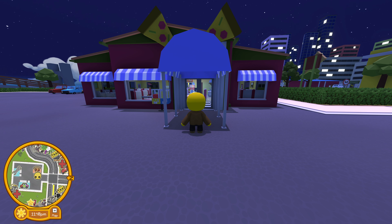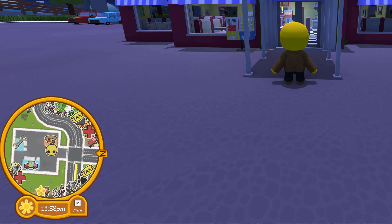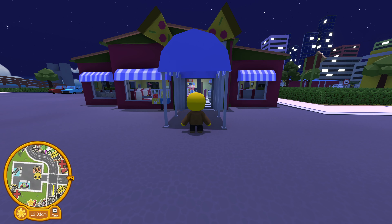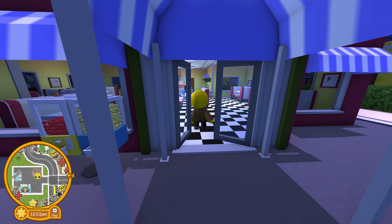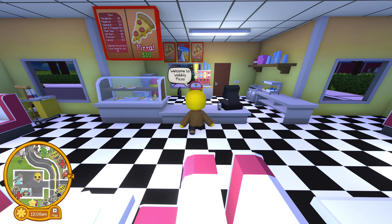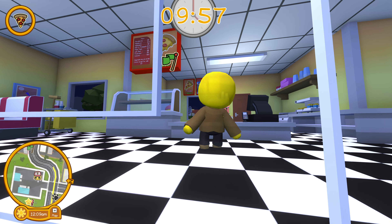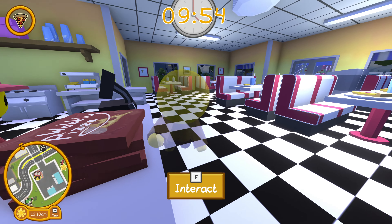You get the jetpack by doing the alien pizza delivery mission. To do that, you need to start the pizza mission between 12 a.m. and 1 a.m. Keep an eye on your clock right below your minimap and make sure it is between 12 and 1 a.m. Then go in and start the pizza mission as normal. When you do, you'll notice you will not get the normal pizza mission music — you will get the spooky alien music.